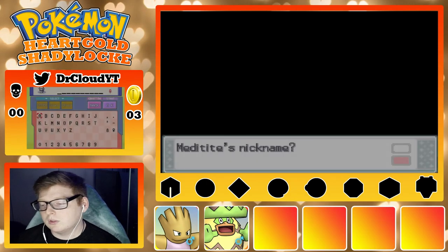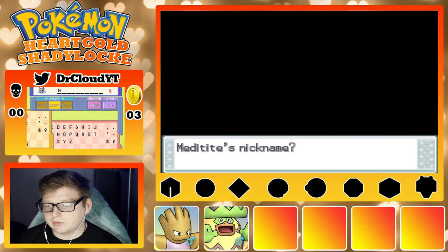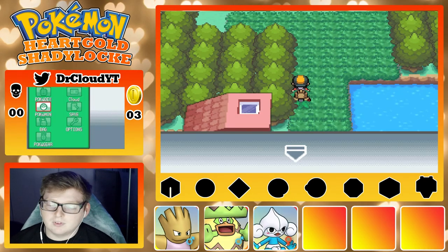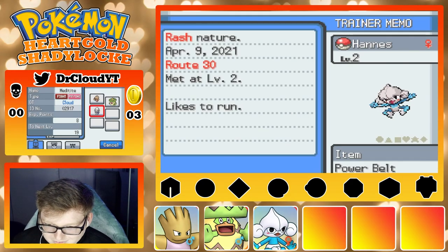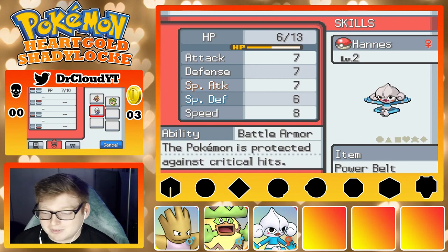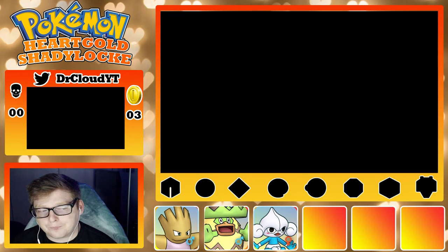We got the name for this one — it's gonna be Haynes. Haynes the brave soldier, thank you for the subscription to the channel, and I hope you continue to watch this series. Meditite has a Power Band item and Battle Armor ability, but he only has Bide, which means I have to switch train him.